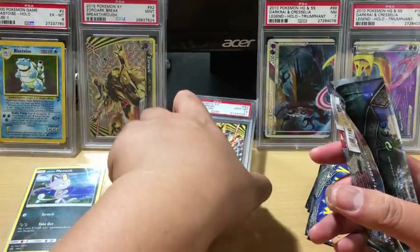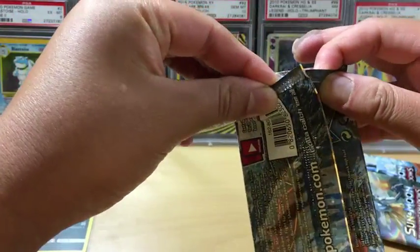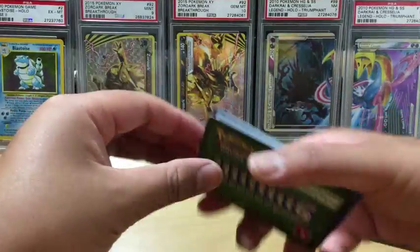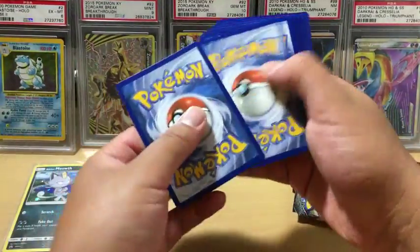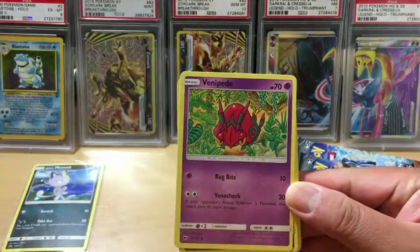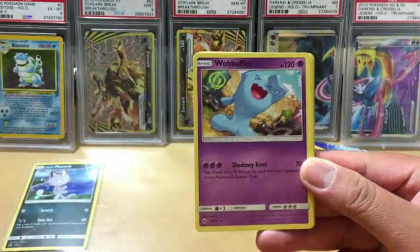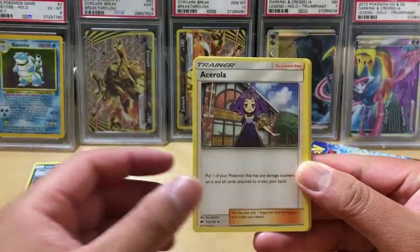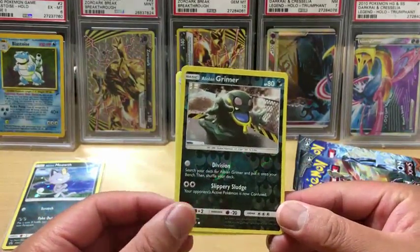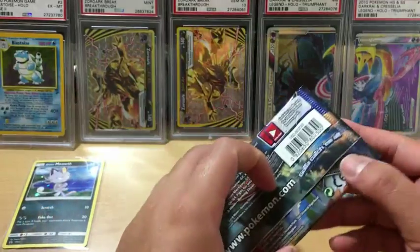Okay, first pack in and I'm already struggling opening it - there we go, actually this one opens pretty nicely I must say. Let's see what we got - we already know it's a green coat so it might not be anything. Venipede, Sneasel, Alolan Vulpix, Horsea, Fire Energy, Warbuffet, Acerola, Gloom, Alolan Grimer which is a reverse holo, and the rare in the pack is a Persian non-holo rare. Nothing out of the first pack.